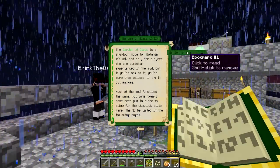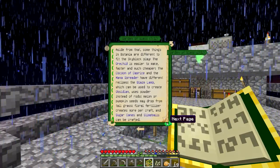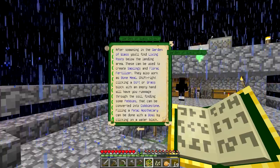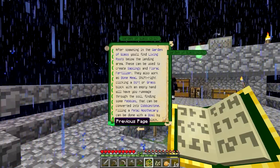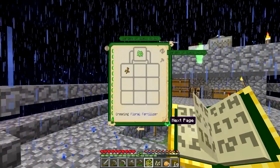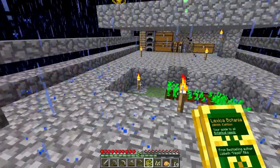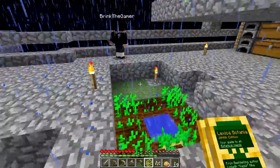According to the Lexicobotania, if you go to the Garden of Glass section, you can get pumpkin and melon seeds by breaking tall grass. It says they're somewhere there — filling saplings. I saw it a minute ago. Shift right click. You're making ores. Melon or pumpkin seeds may drop from tall grass. So that's what the Lexicobotania says.